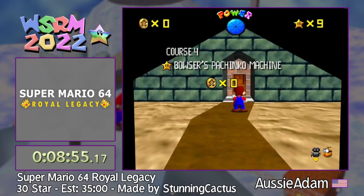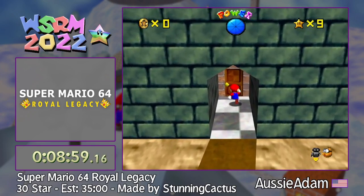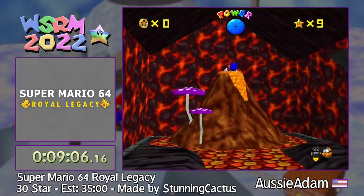I actually don't know what the next level is called, because it has a BB acronym the same as another level. So when I do my splits, I don't like having two levels called the same thing, so I call it something else. Brimstone Bank. Thank you — that's what I pay my co-commentator for.